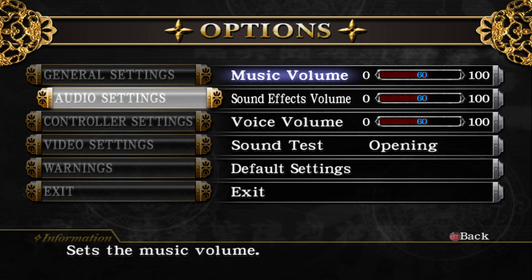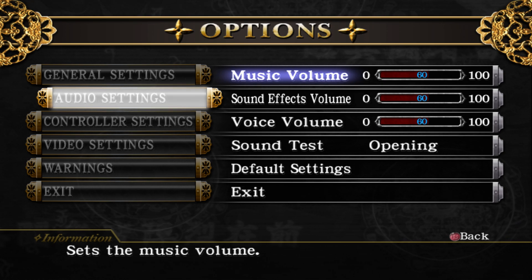We need to be here at the options menu. Our music, our sound effects, our voice volume — everything is set to 60. That's good, and we're going to leave it here for right now. Open up Cheat Engine.